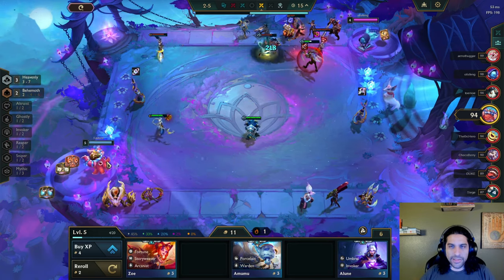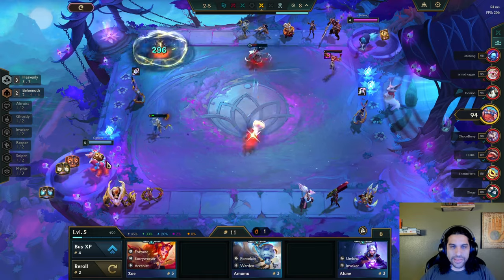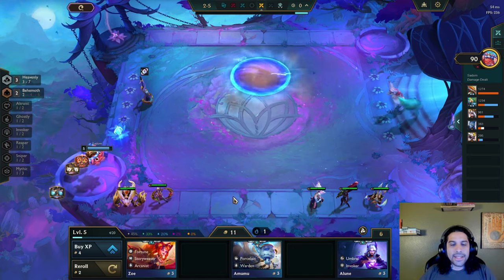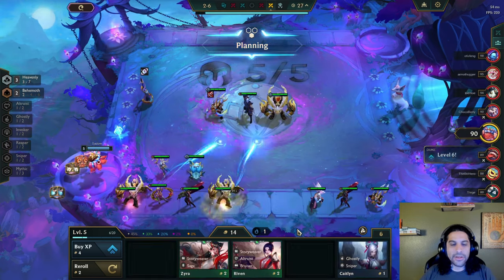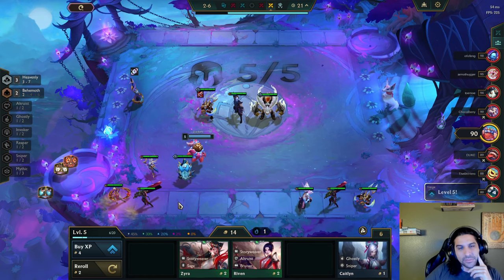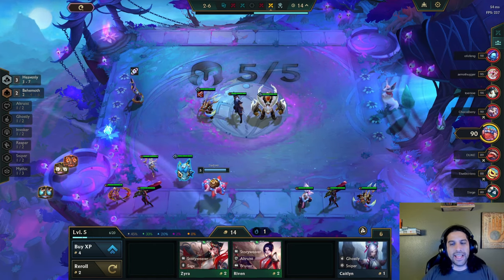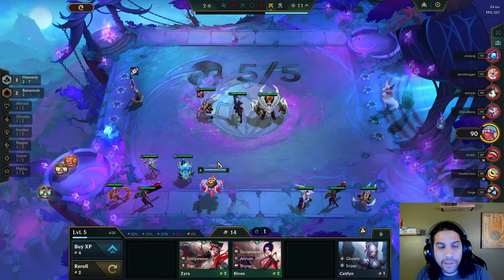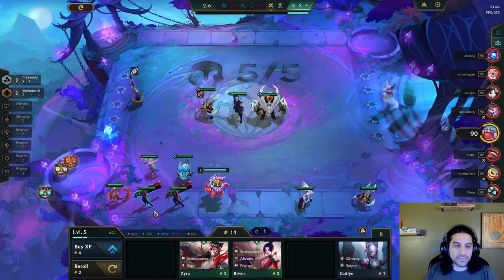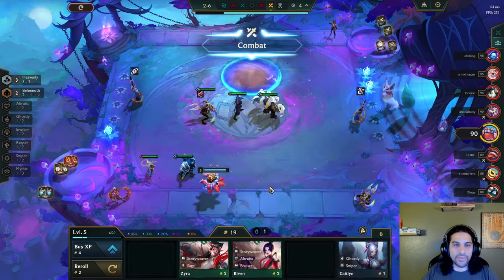Come on, go Kha'Zix! He died a little too fast — we really didn't want to lose any. At least we have a decent tank now. I could put her in for four heavenly as well. I don't really know how the Yone heavenly comp is supposed to be played so I'm just gonna play whatever I see fit. It probably needs a Kaiana in there. If I win I can make 20 gold. This guy's already level six.